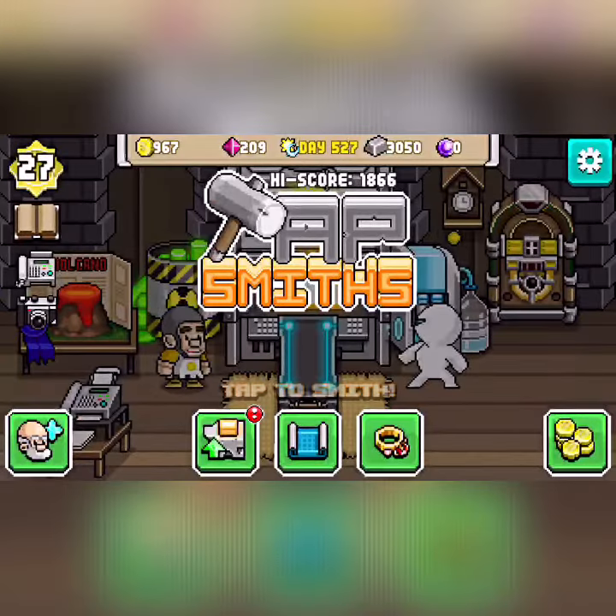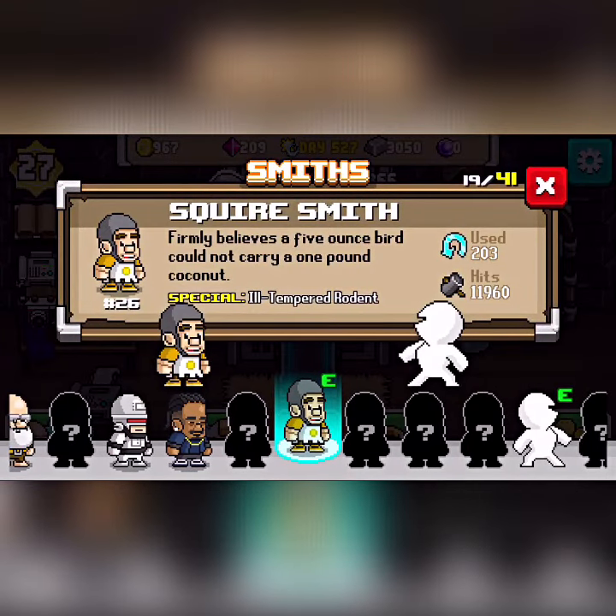What you do once you obtain the character Squiresmith is you equip him as your Smith, and you'll see his special is Ill-Tempered Rodent.